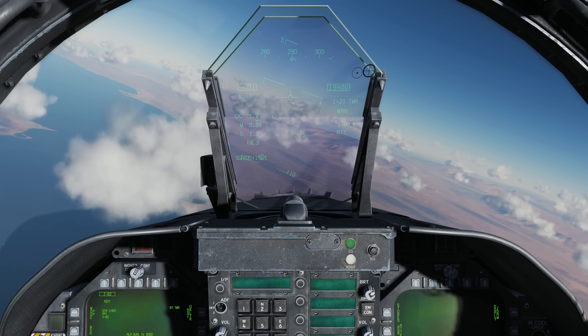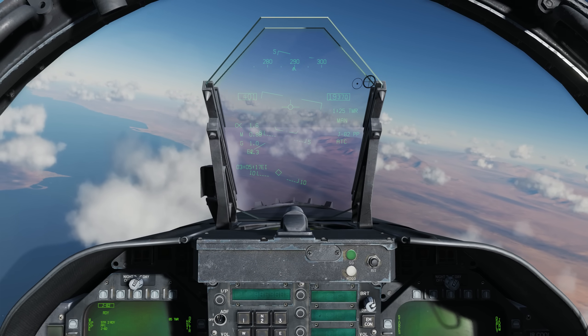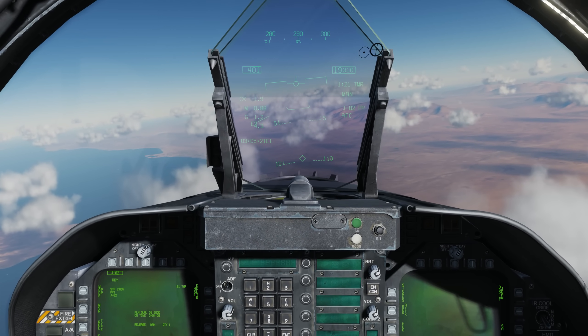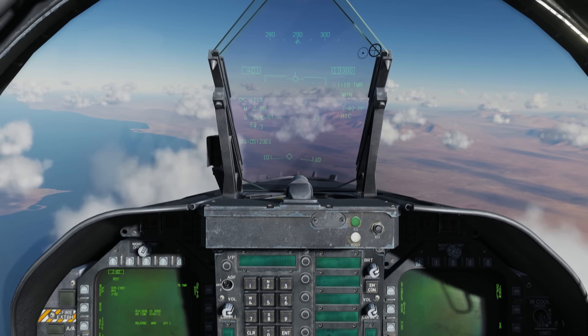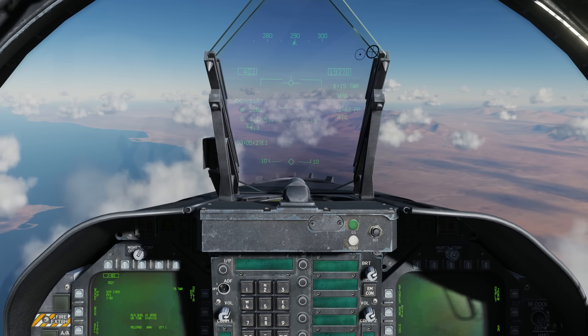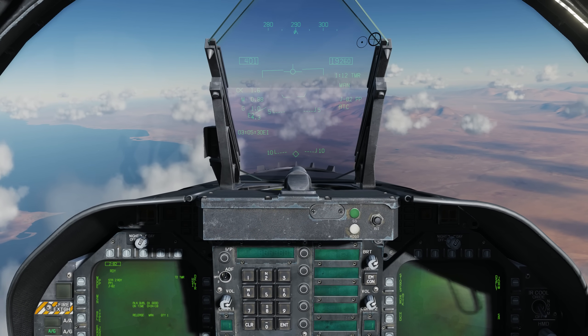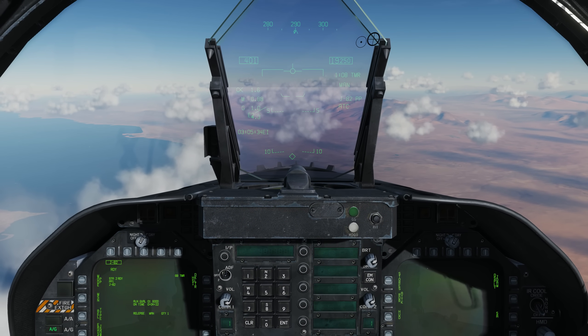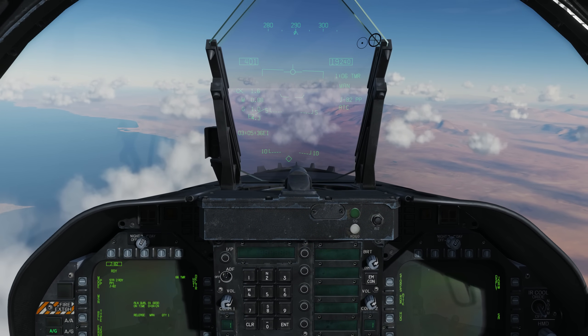Because we're in manual mode we're not going to have an ASL or attack steering line. What we're going to do is align the diamond on the heading tape with the caret on the heading tape, and that will bring us to exactly where we need to be. We'll keep a close eye on the TMR in the HUD, and once that reaches zero we'll get an in-range cue. At that point we can release the JDAM — fire and forget. It'll home in on the target all by itself.